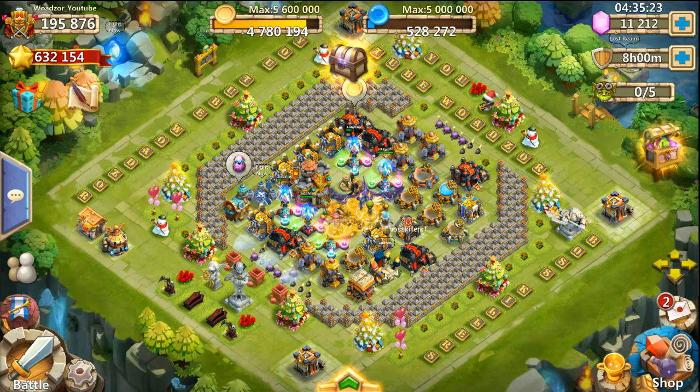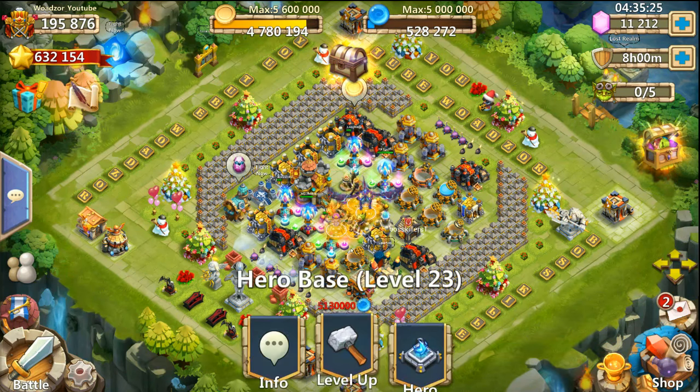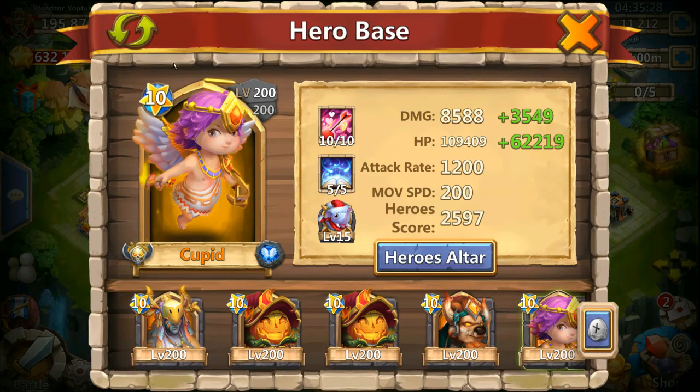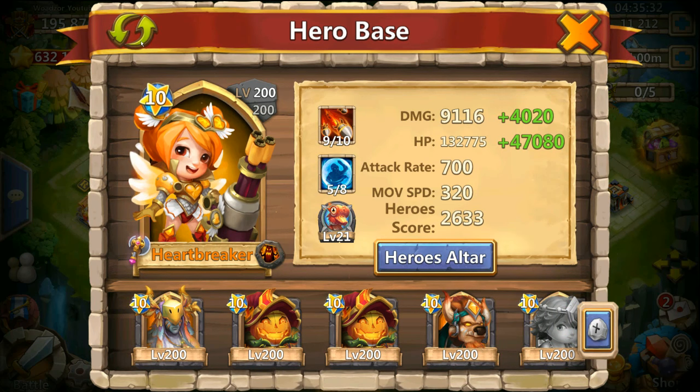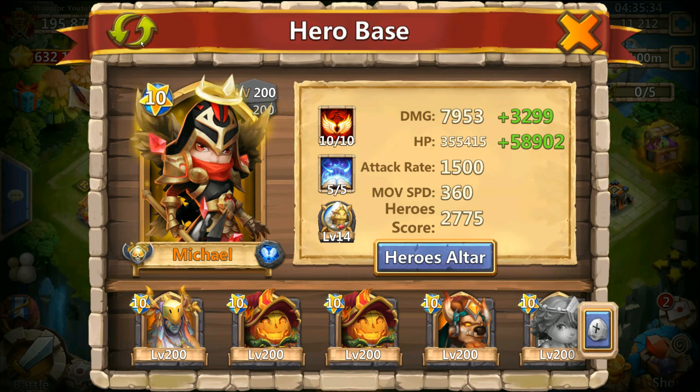I'm gonna show you the 6 heroes I'll be using for this one. We have Cupid, Demogorgon, Heartbreaker, Michael, and Ares.